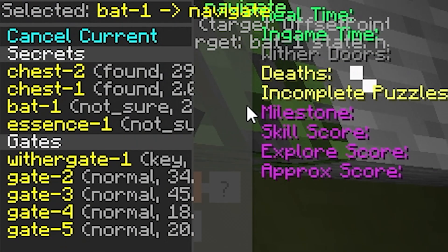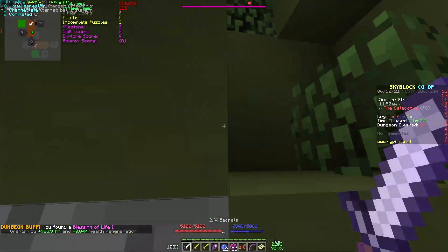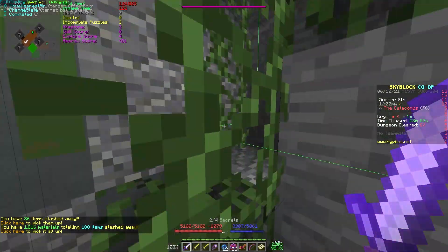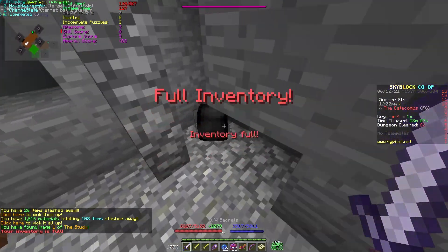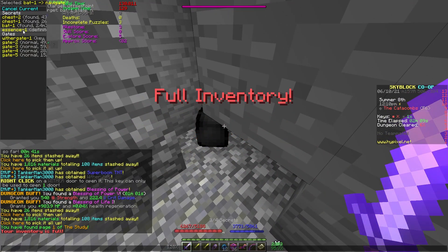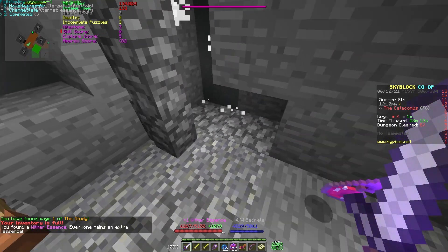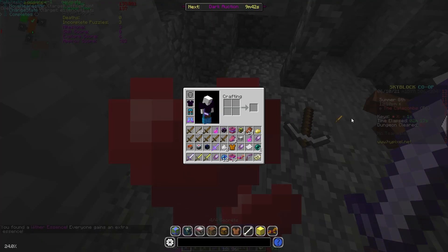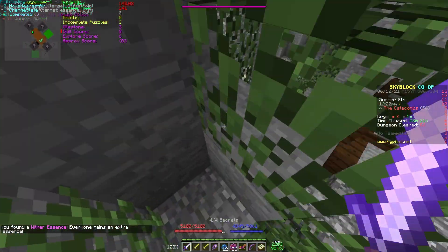Now that one says found 2. Bat 1 — navigate — and it'll just tell me where to go for this one as well. It says go back up here, go down through here and right through here. I should find a bat. And there you go — I killed it, got the bat, and I see the essence right there. If I navigate, it will tell me it's right there; I don't need to go anywhere, just click it. And you'll see that just got me to complete the room.